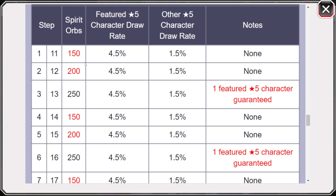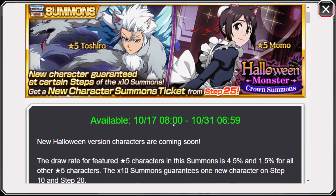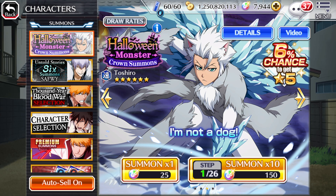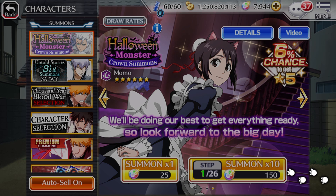This is a crown step-up banner, so steps 1 and 2 are discounted, and then step 3 is a guaranteed 5-star pool. I'm not going to do the third step on my main account — just testing our luck on the two discount steps. On the 27th we get the reveal of the end-of-month banner, and if it doesn't interest me, I'll do the third step. But potentially Thousand Year Blood War, even if it's only 250 orbs, I want to save for that. Happy Halloween, lads!